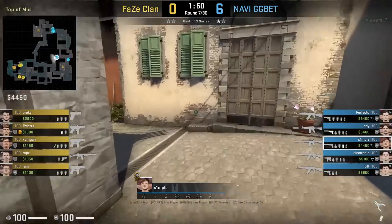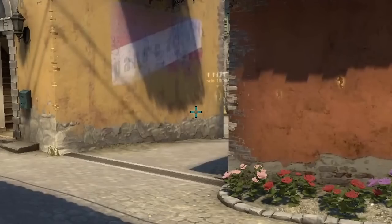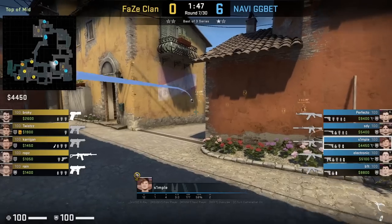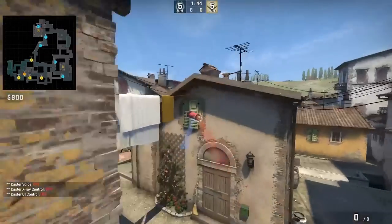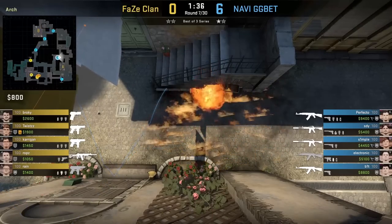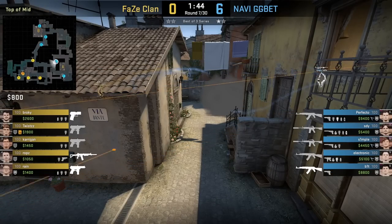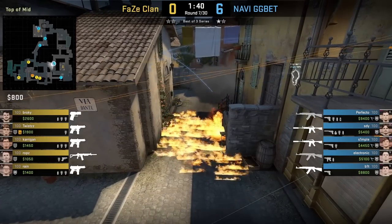Simple with mid defensive nades: first he smokes mid by backing up into this wall, while standing, aims at the top of this mark, then left-click throw. The smoke won't leave any gaps. Then he moves behind the same wall to throw a molly where he aims below this line, then jump throws. The molly is intended to prevent the rush from second mid, as well as covering stairs to jump up onto balcony. Simple doesn't throw the mid smoke from CT because he wants to delay and have more time on the smoke.